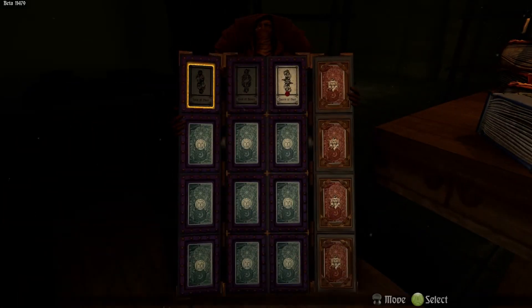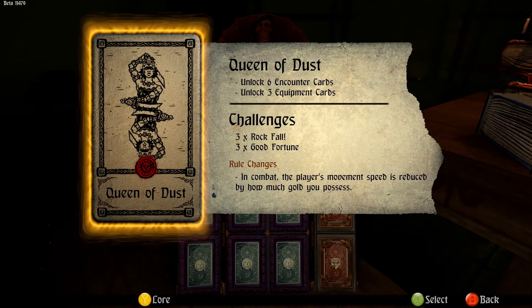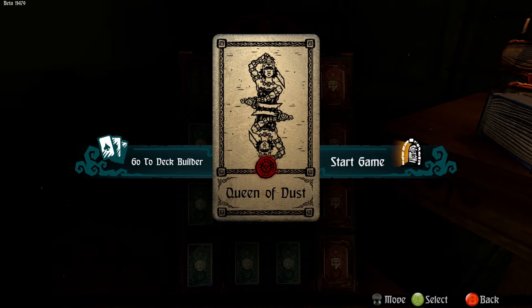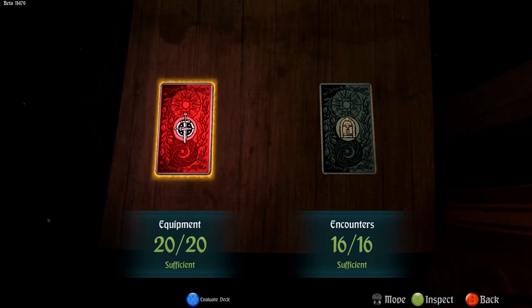First up you pick your boss — the person you're going to fight. I've defeated Jack of Dust and Jack of Bones; now it's the Queen of Dust and so on. You get the four suits of your cards and then you go on. For the Queen of Dust, there are challenges — rocks fall and free good fortune. Rule change: in combat the player's movement speed is reduced by how much gold you possess. If I head over to deck building, it's full. As you go through the game, each level lets you put more equipment and more encounters in — it's like you choose what stuff you come up against, almost. It is still randomised.